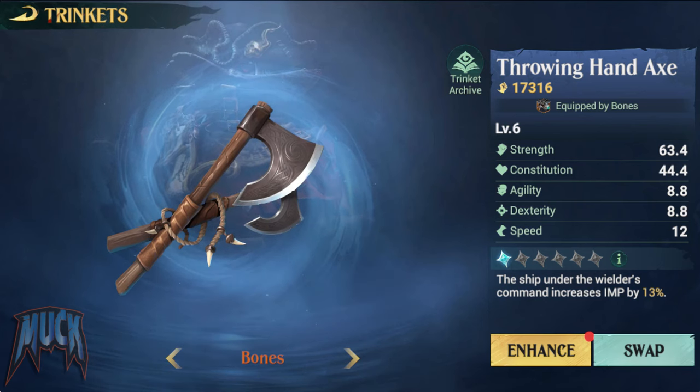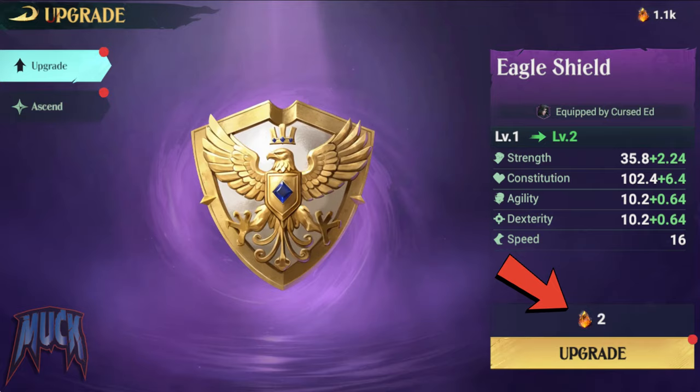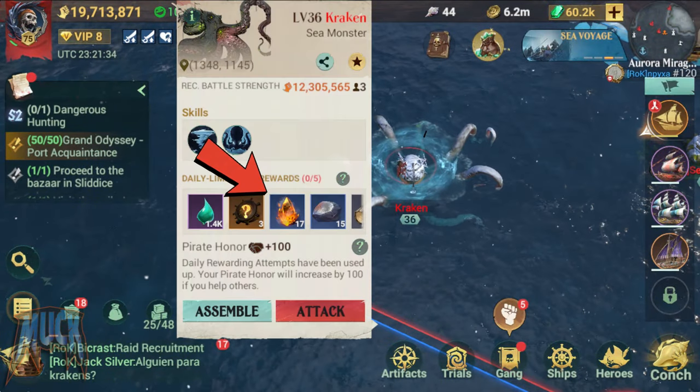They can be enhanced and to do it we have two ways: to upgrade them using eternal flame in the sea, which we get by killing sea monsters,